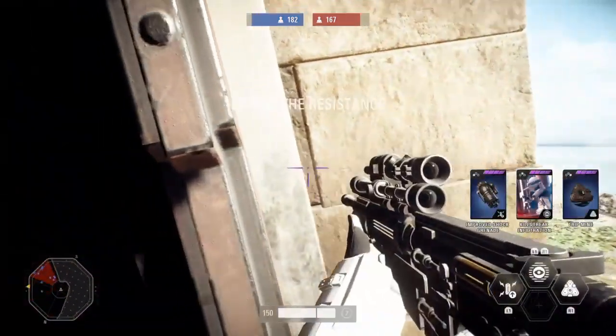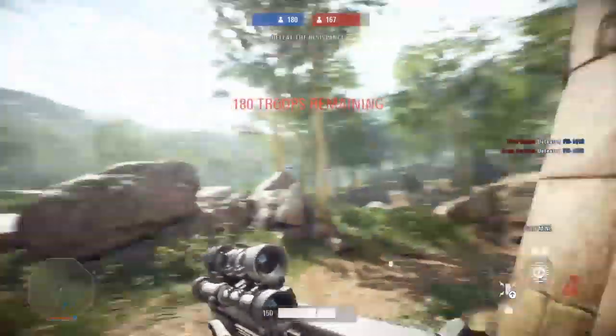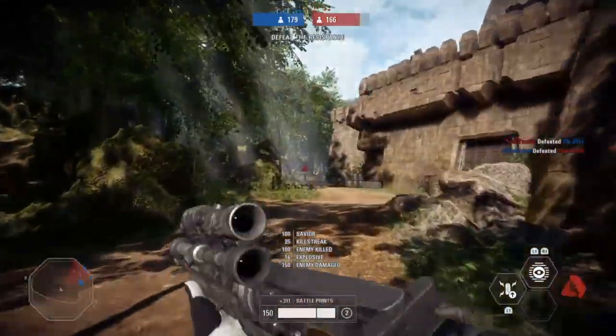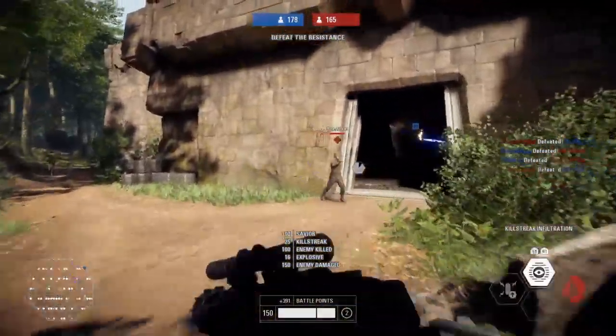Speaking of Trip Mines, let's place some more. Infiltration — that's pretty much it. It's a medium-range weapon and should be used like this.